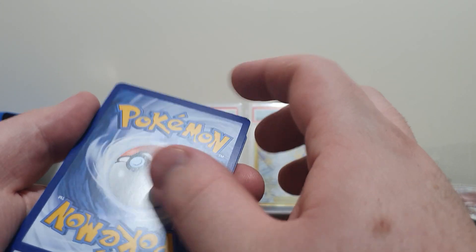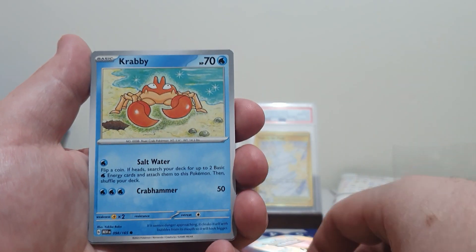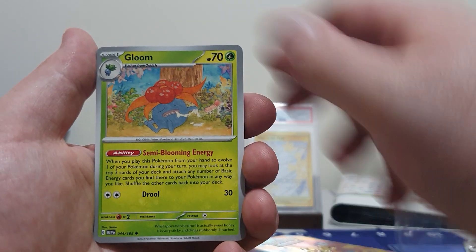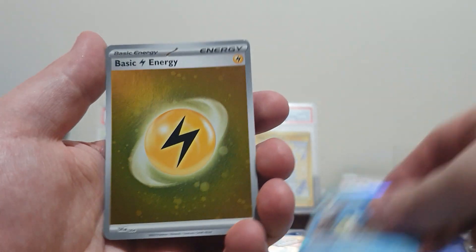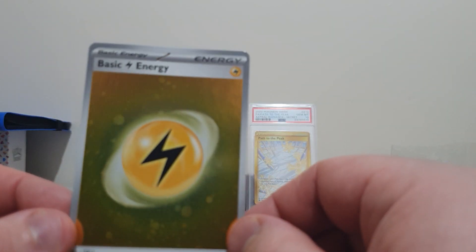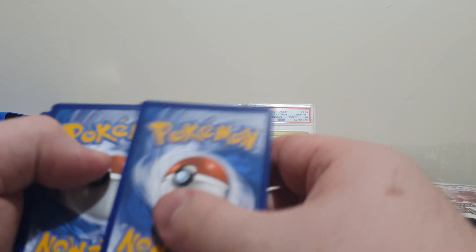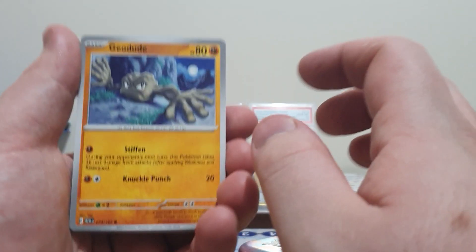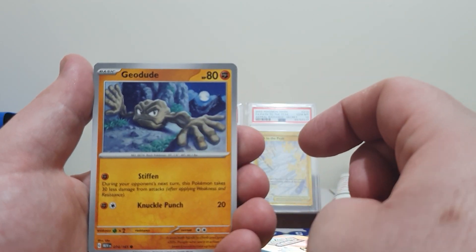That card looks a bit damaged — okay, no. Starting off we have a Paras, Voltorb, Krabby, Sandshrew, Kabuto, Gloom, Dugtrio, Porygon, Psyduck, and a Gyarados. And we got a Cosmic Hollow Energy — that's actually really interesting. I have a feeling this could make it into the folder just because it is a foil energy. It will just come down to whether or not the app I use for the videos actually has the energies listed; they are a bit hit and miss getting unique rarities for energies up.